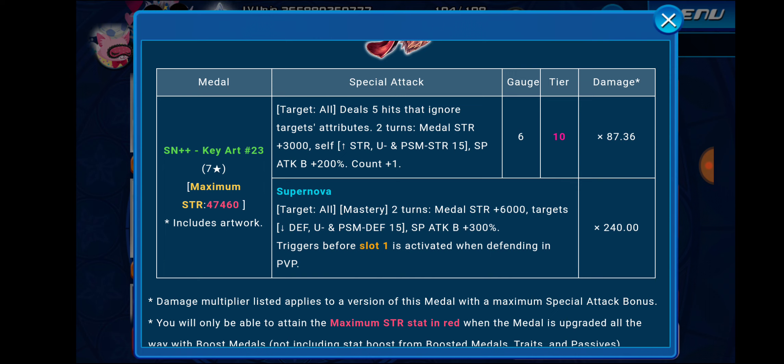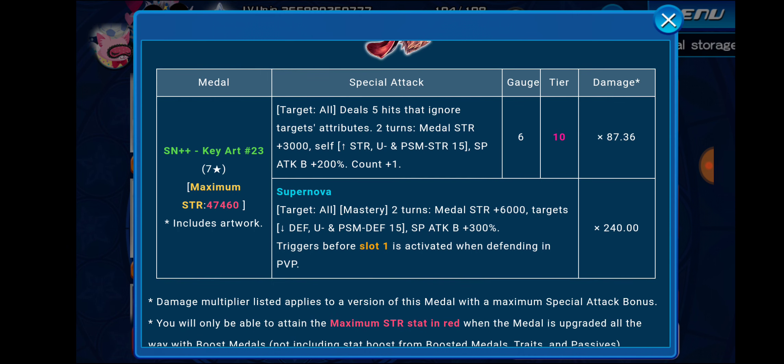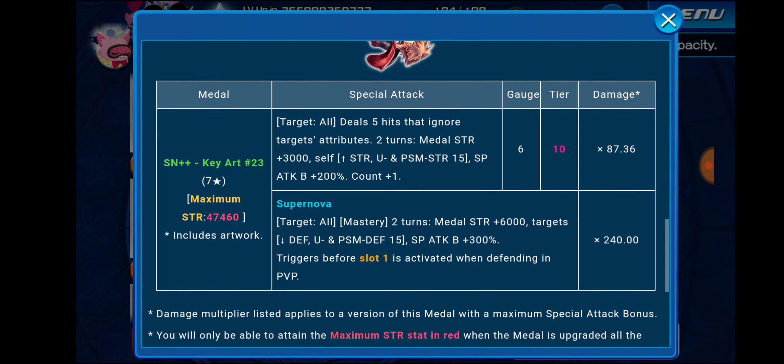This medal is an AOE metal that does super effective damage to all targets regardless of their attribute. Speed metals are normally strong against magic-based enemies, but this metal would also be strong against power-based enemies as well as speed-based enemies. Metals that deal damage against all attributes are really, really good raid metals because they've got low longevity, and you can usually get three or four copies and throw them into your raid setup for a killer setup for whatever Keep Light you need.